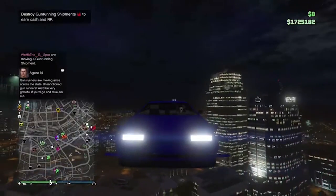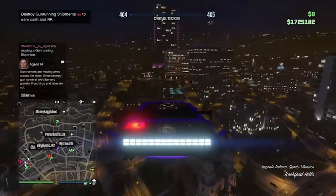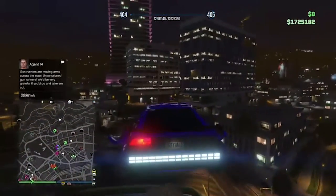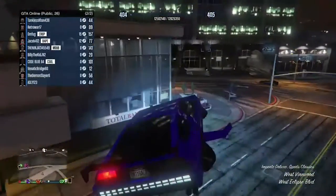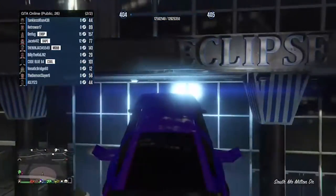So basically you're gonna need a DeLorean or something that's flying. The very first thing you're gonna do if you have a DeLorean is go by the Eclipse Towers. You have got to have a CEO to do this — it's called Executive Search. So what you're gonna do is come over here, you're gonna be flying.